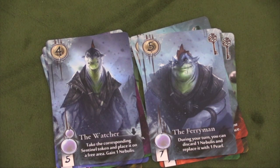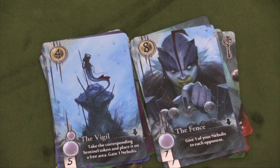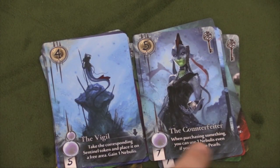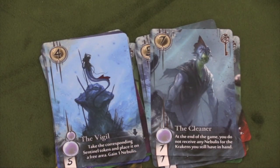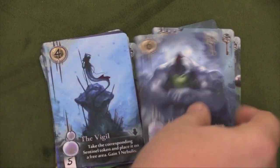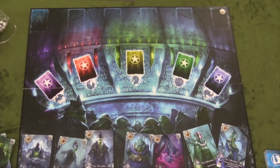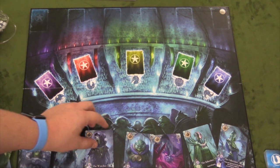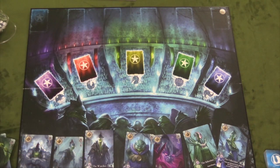There are other smuggler lords: one that gives you a sentinel token, one that lets you give a nebulous to each opponent, one that lets you use one nebulous even if you still have pearls — so you can always spend a nebulous, which is very useful. One means at the end of the game you don't receive any nebulous for the Kraken cards still in your hand. One lets you pay two nebulous when buying something. As for sentinel tokens: when you own a lord with a sentinel token, you take that token, and on your turn you can place it on one of the lords. Only you can take that lord — no one else — whenever you get around to buying him. Once you buy him, the token comes back, and you have to wait until your next turn to place it again.